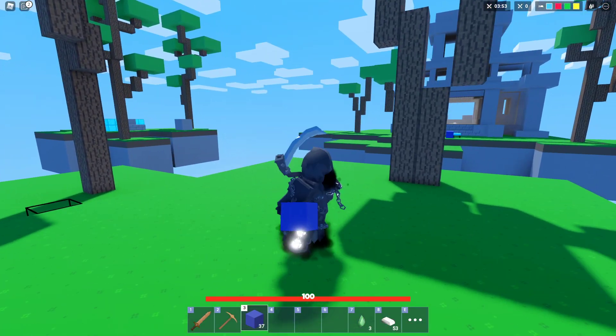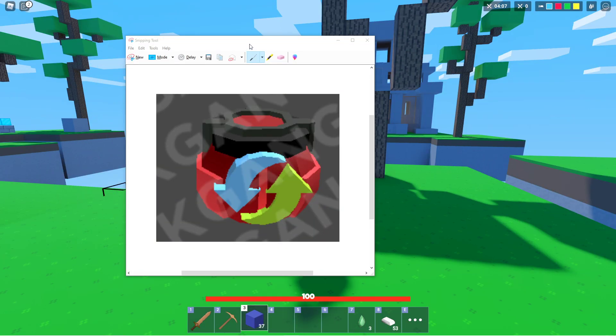Now this right here I honestly have no idea what this thing is. We see two arrows — one going up, one going down. I don't know if this is like a trading place or a transformation place of some sort. It looks like a pot, and maybe you can put an item inside and get an item back. That's just a wild guess — comment down below what you guys think this thing is.